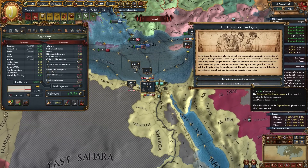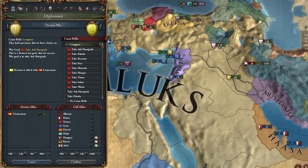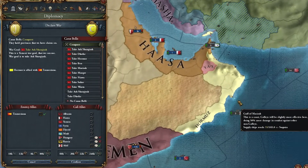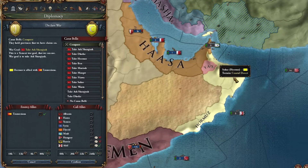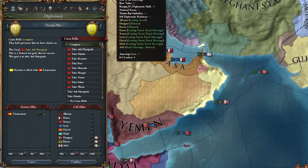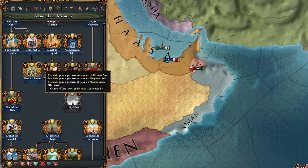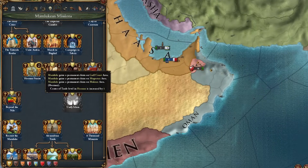I began the annexation of my subject Syria and now I'm going to attack Hormuz - I might just take all this for myself or release Oman and then feed them all these provinces and annex it later using diplo points. I value my admin more than diplo most of the time, so we may end up going that route. With Hormuz knocked out of the way, we actually get a center of trade level increase in Hormuz and permanent claims on the Gulf Coast, Mogistan, and Makran areas.